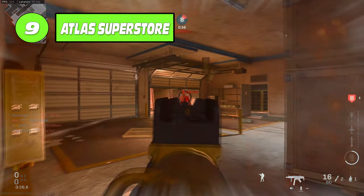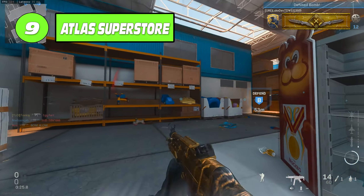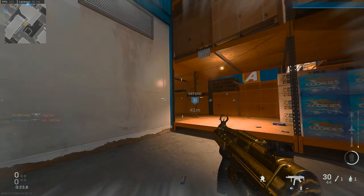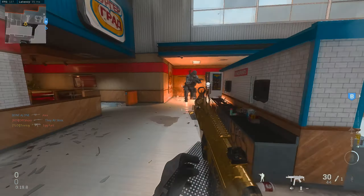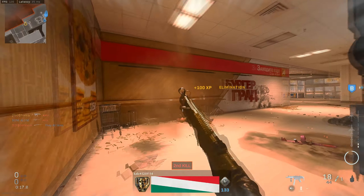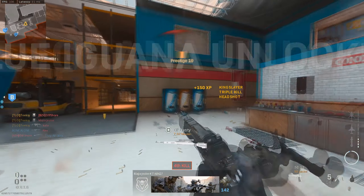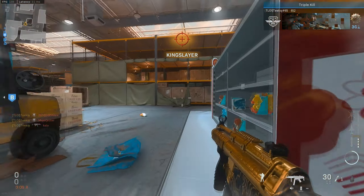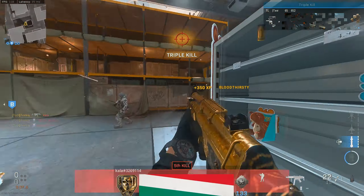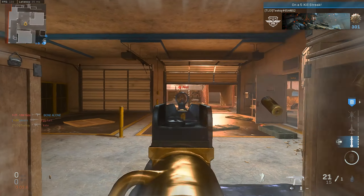At number nine we've got Atlas Superstore. This was a cool setting for a map. For the most part it was a three-lane map design and it wasn't too big. It felt a bit bigger, which I think was just generally how this game's maps were built. It probably suited 10v10 a little bit better than 6v6. But ultimately it wasn't too bad — it was just one of those maps where, because so much of it was set indoors, there wasn't too much you could do with aerial scorestreaks.